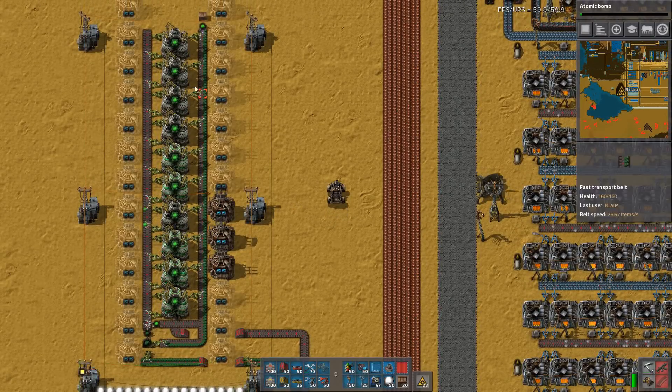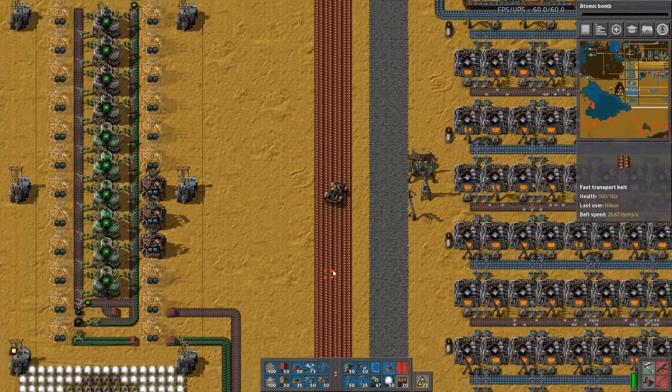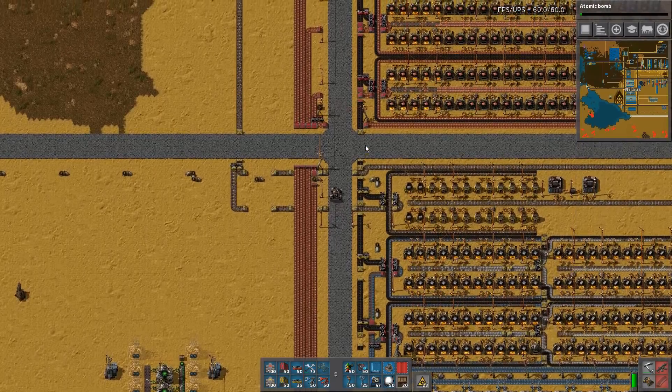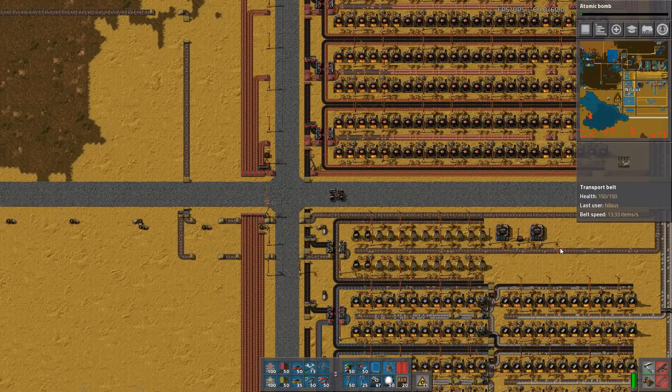The point of this part here is just to keep it running, so I don't really need to do anything. It'll be pretty nice to put all the beacons and stuff here but that's not really mandatory. Let's have a look at our base because we are starting to starve on some things, which is interesting actually.